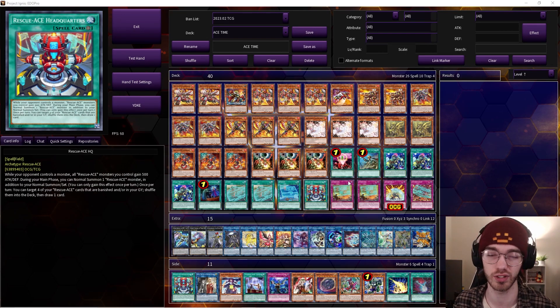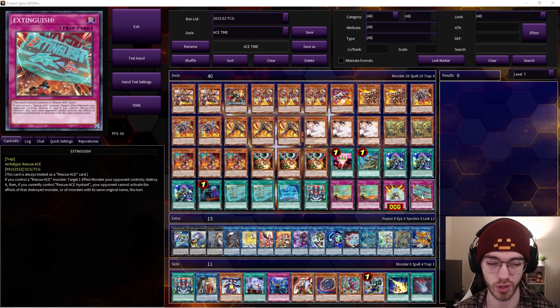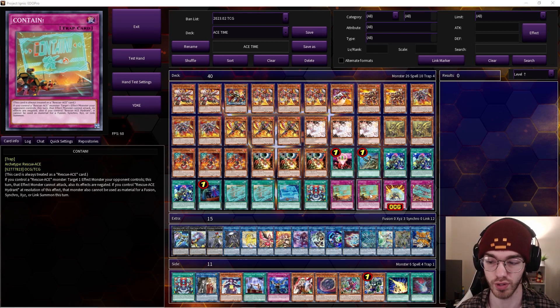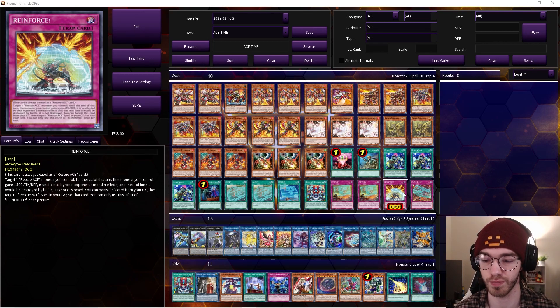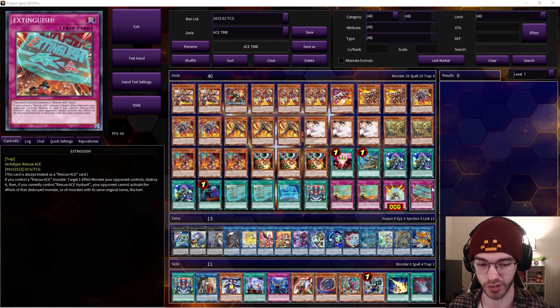Once Headquarters gets popped it feels like you lose that grind ability the deck is so strong at, which is why I have a second copy in the side. I might consider taking out one Intruder to put the second copy in. For traps: two Contain, one Reinforce, and one Extinguish. Contain is easily the best one — it's effect negation and, at resolution, if you control Hydrant that monster can't be used as fusion, synchro, xyz, or link material that turn.